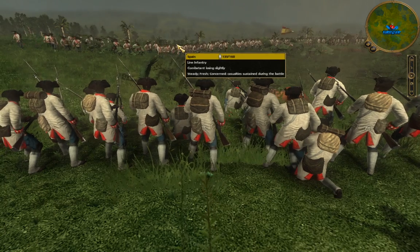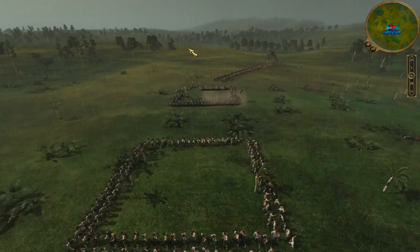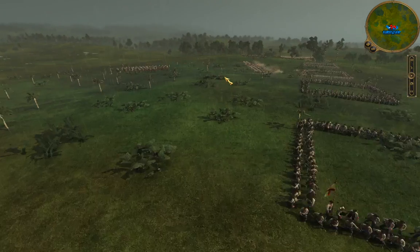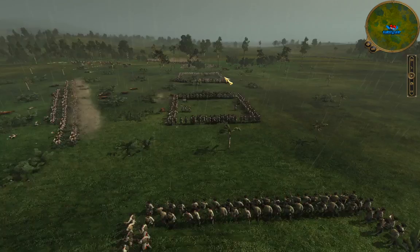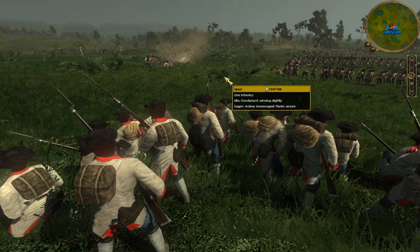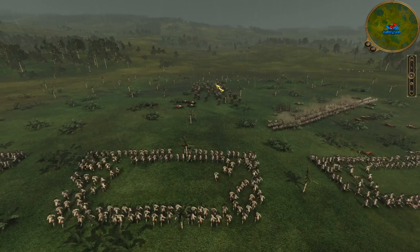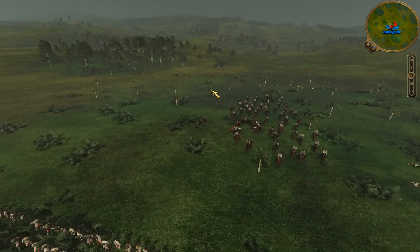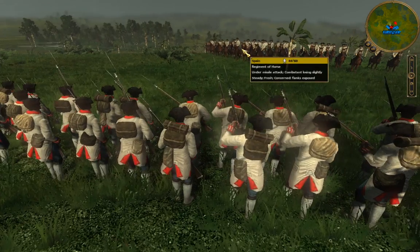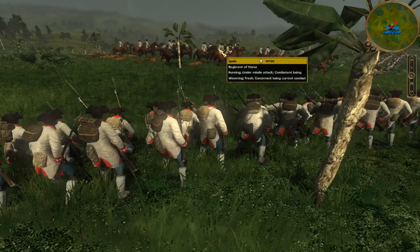Here we go — Paraguayan infantry now coming up to challenge our regulars, and I think we are going to start getting out of square. We did bring up some of our own cavalry to the flanks to help support the infantry squares as we started dealing with the Paraguayan infantry at our center. Now that our cavalry has run down or run off a lot of the Paraguayan cavalry, we're going to get out of square format — except for this unit, which I'm immediately putting back in, because these Paraguayan cavalry are still harassing our line.